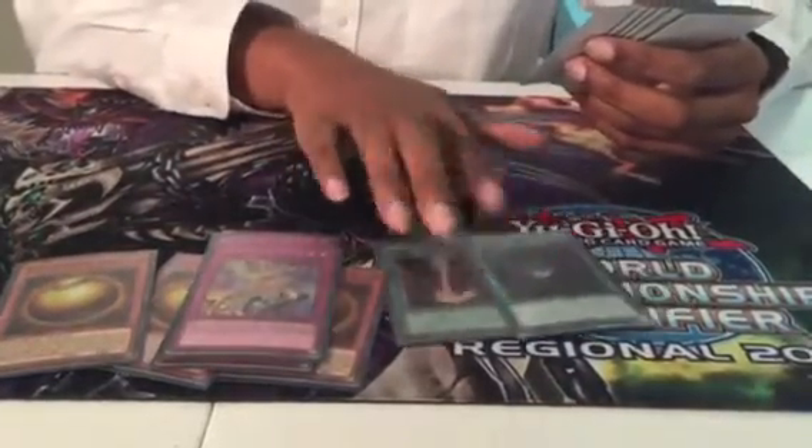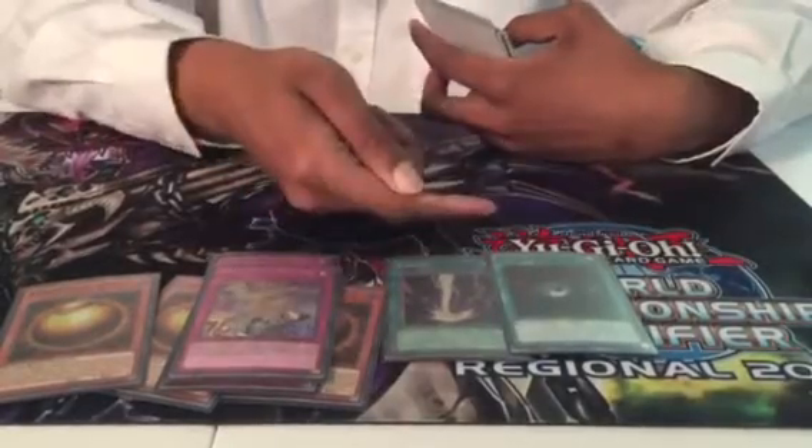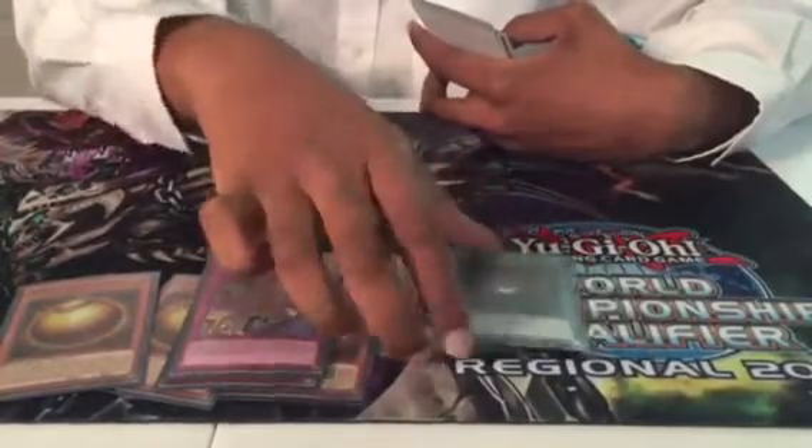Now cards that I actually did side. Dark Hole and Raigeki going second are acceptable — really just in the mirror to out Masterpiece. Because in the mirror you want your Masterpiece to be a monster trap, since there's no easy out to it at that point other than running over in battle. So it's really good to have Dark Hole and Raigeki just as ways to out the opponent's Masterpiece.